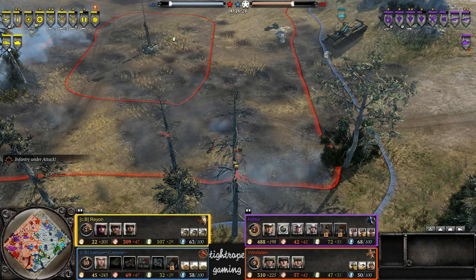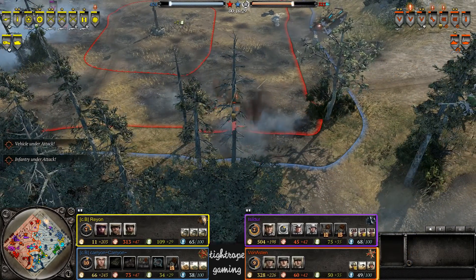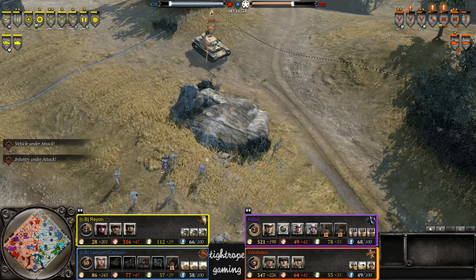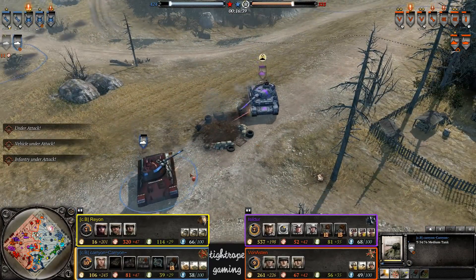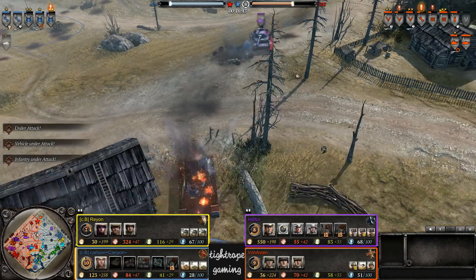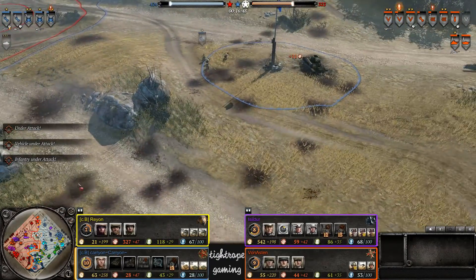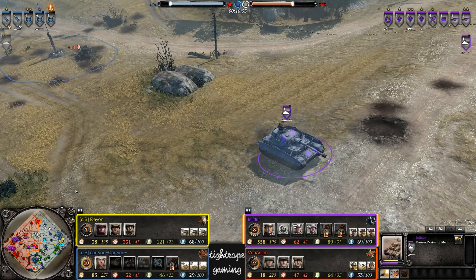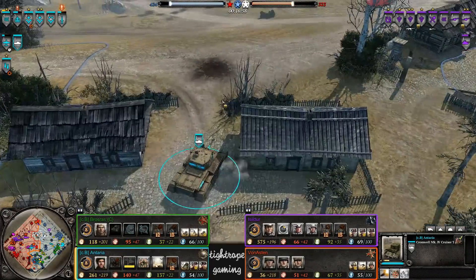Is he going to steal that at the cost of his Grenadier squad? Interesting - looks like he gets away with it. The Penal squad is trying to chase, trying to get a sticky satchel on. But the T-34 is going to go down to the Panzer IVs here as well as a repair station. Good first blood there for the Axis - taking out both the T-70 and the T-34 in the north.